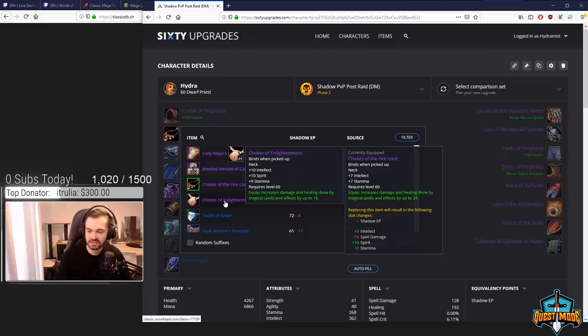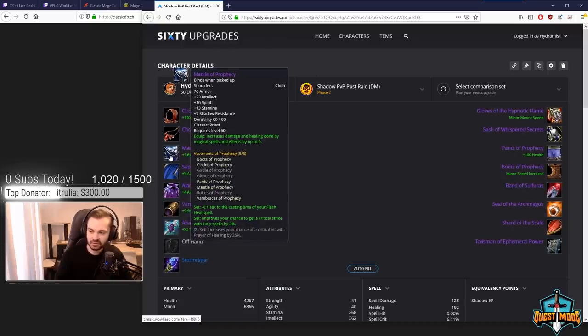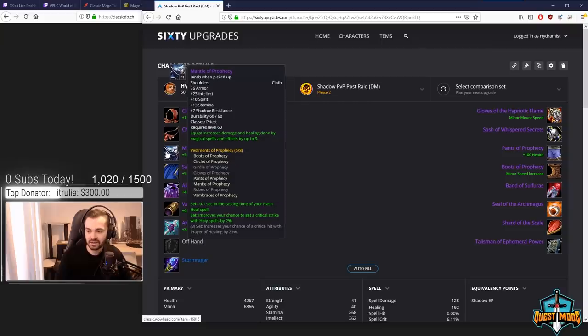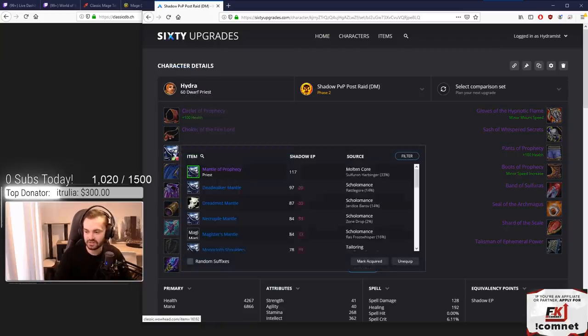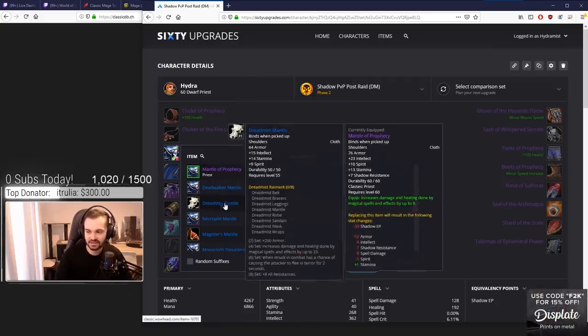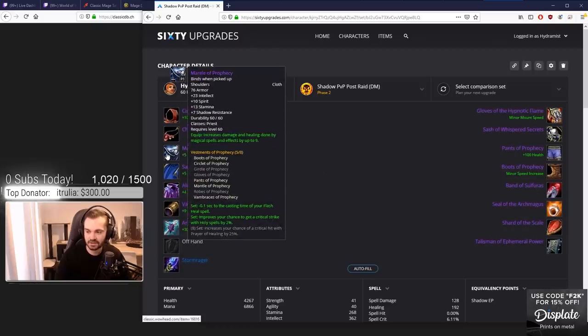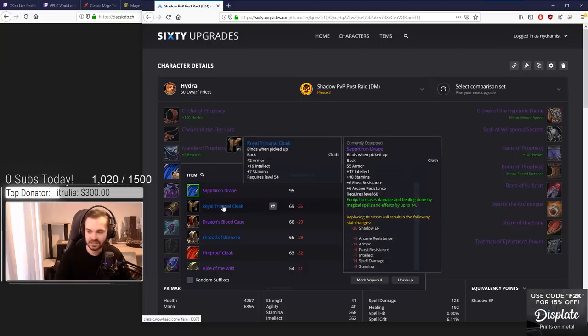For shoulders we've got Mantle of Prophecy. We're getting five pieces of Prophecy overall. The five-set isn't that strong for us as Shadow; the three-set is okay when we pop out to heal, but they're not shadow set bonuses. However the items have really good stats compared to what else is available. The Mantle of Prophecy is the only epic available this phase and beats out everything else in raw stats — no real contest. The cloak similarly just beats out everything in raw stats hands down.